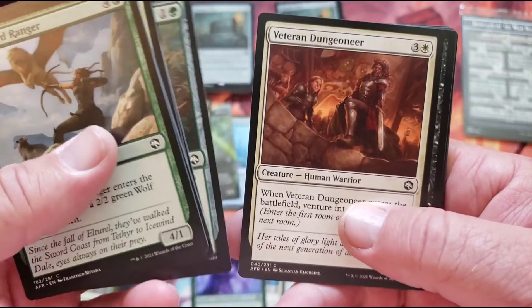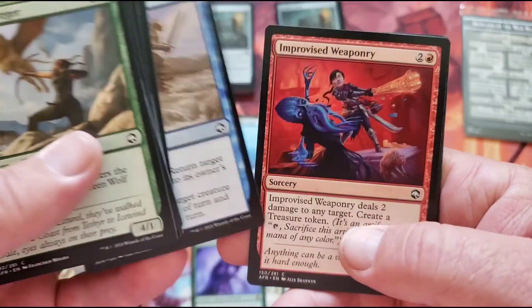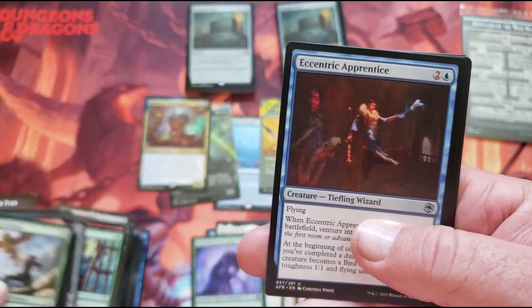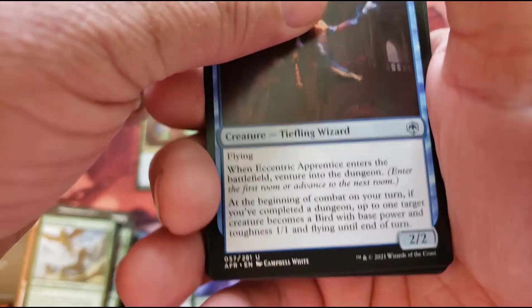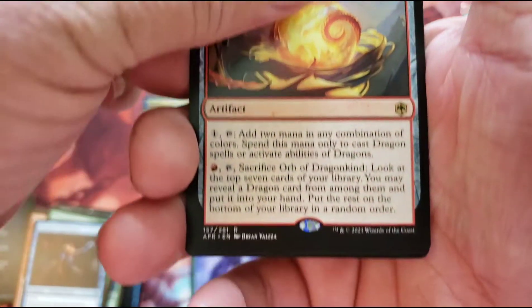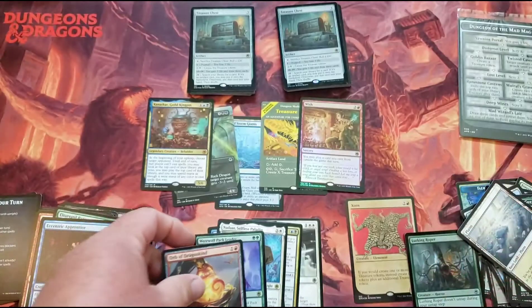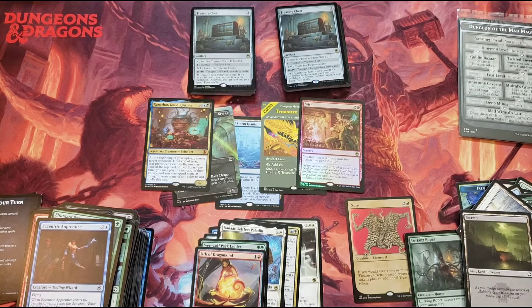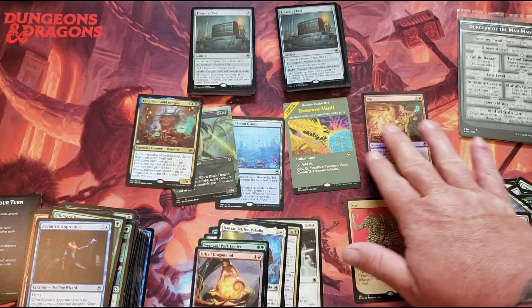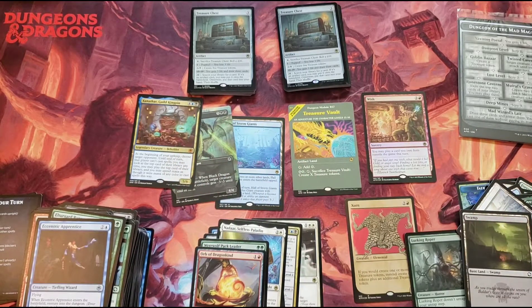That is cool art. Longbow, Dungeoneer, Death, Dryder, Talisman. Our last rare or mythic is a rare — Orb of Dragonkind. And we got a land. Well, that's about all I got for you guys today. It's interesting that we got the error foils and two foil rares. We only got one mythic, but we did get the Treasure Vault. So that's beautiful. I hope you guys have a great weekend. I'll see you again real soon. Bye-bye.